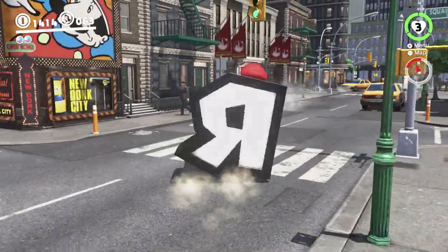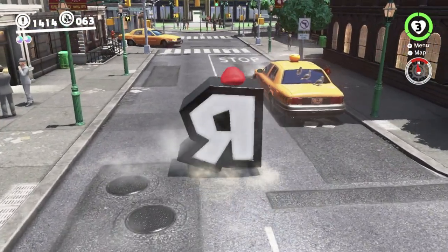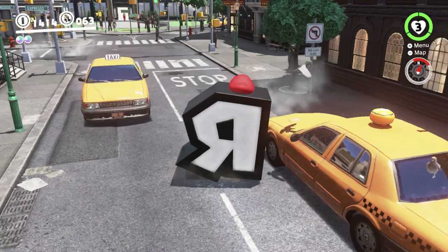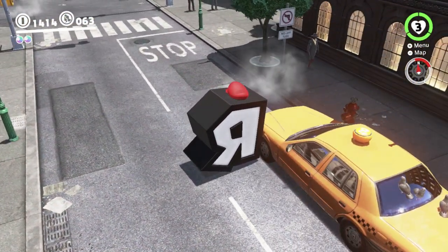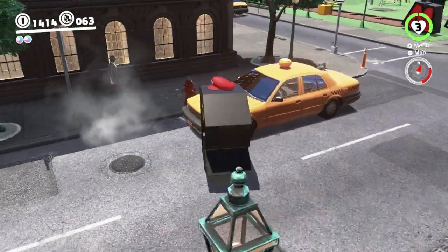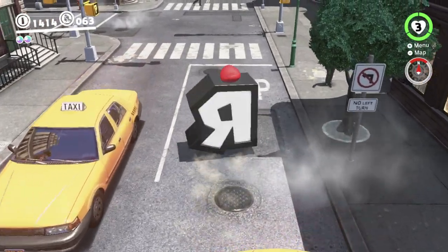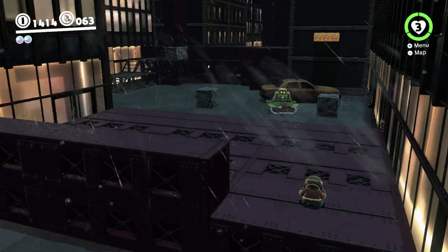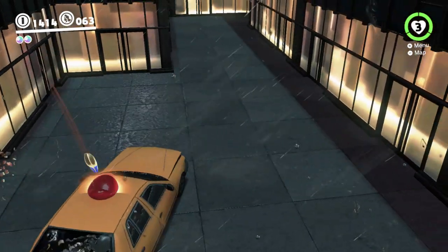As I mentioned earlier, this taxi here — what happens when you get in the taxi is it just drives forward, past that stop where it says stop, and that enters the sub-area. But you don't need to use the taxi to do it. Using any capture will work, because the only capture you can do this with besides the taxi are these letters, because of a glitch. So if I just walk forward here, it will at a certain point just make me enter the sub-area, as you can see. We won't be doing it right now, I just wanted to demonstrate that.